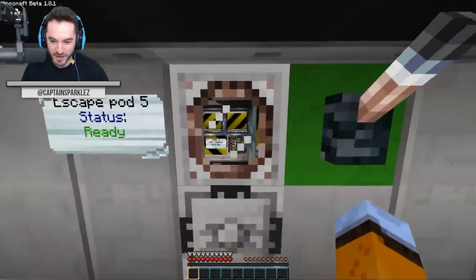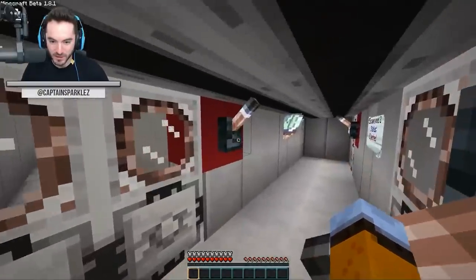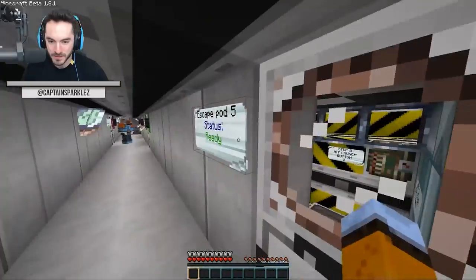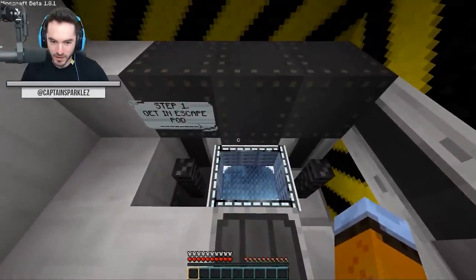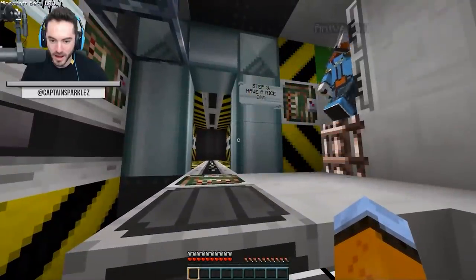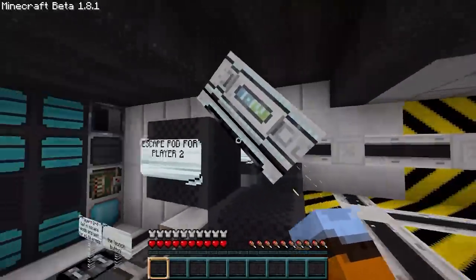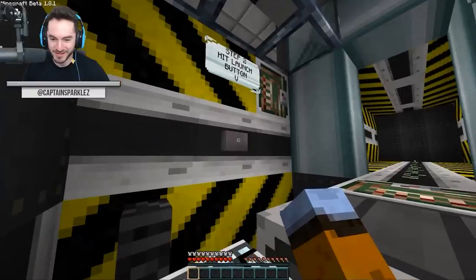Escape pod five status: ready. Escape pod three status: ejected to mess hall. Can't open it — I guess we've got to go into the only working escape pod. They're basically saying if you want food on your adventure, good luck. Sorry, no food for you. Step one: get in escape pod. Players two through four, get in escape pods and wait for player one to press the launch button. I remembered the map enough to know the back rooms had an old-school launching system. I'm in my escape pod, ready to go.